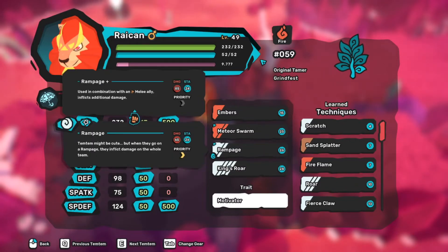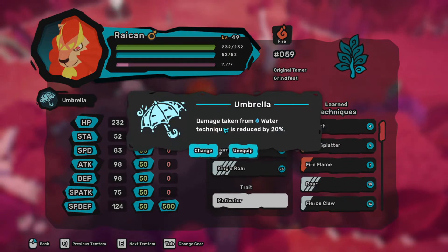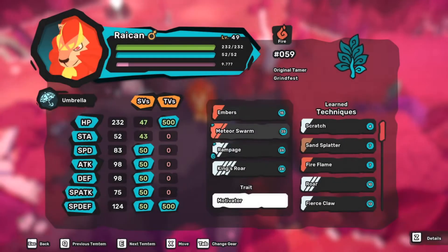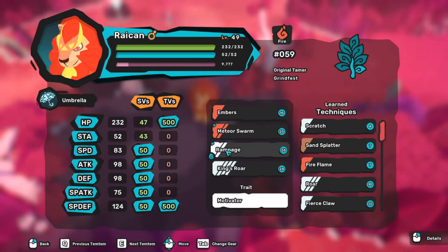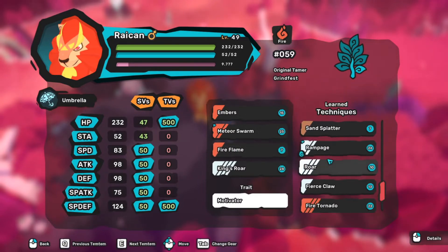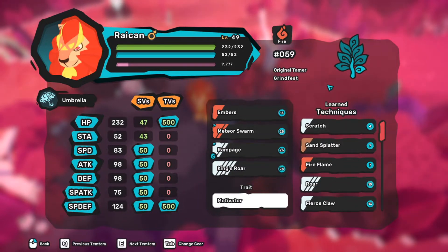Tamtam can hold items for various purposes. For example, this Raycon here holds an umbrella, which reduces water technique damage — and Raycon is a fire type, so it's weak to water, and this item provides a bit of protection against water attacks. There are four moves you can actively use, and these are the other techniques your Tamtam has learned before. If you need to forget a move to learn another, you don't need to worry — you can remember all your forgotten moves with a simple click, even your egg moves.